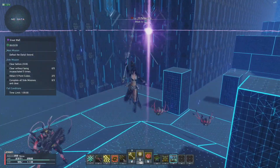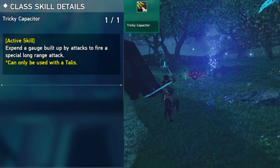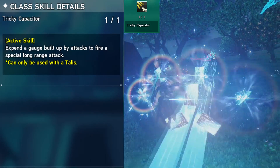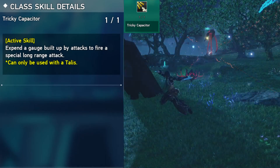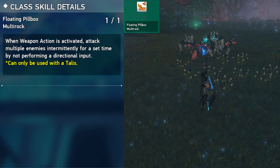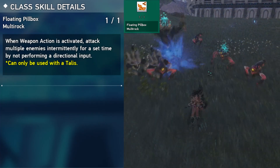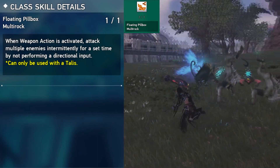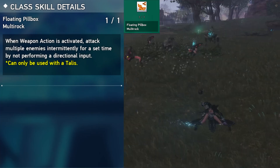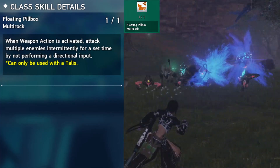The next three skills are related to talus weapons — both Force and Tecker have access to them. Tricky Capacitor is an active similar to Ranger's Spreadshot; you charge it by attacking with a talus weapon, and when activated, it spawns spiritual talismans that fire toward enemies. Floating Pillbox is related to talus weapon actions: you spawn a talisman card in the air that attacks enemies in range, giving you two options — press the weapon action while moving to fire one blast at a time, or stay stationary to attack multiple enemies with the weapon action.